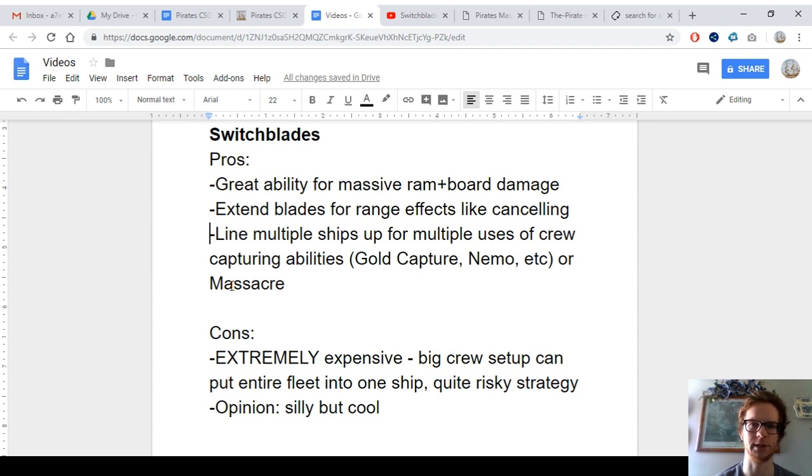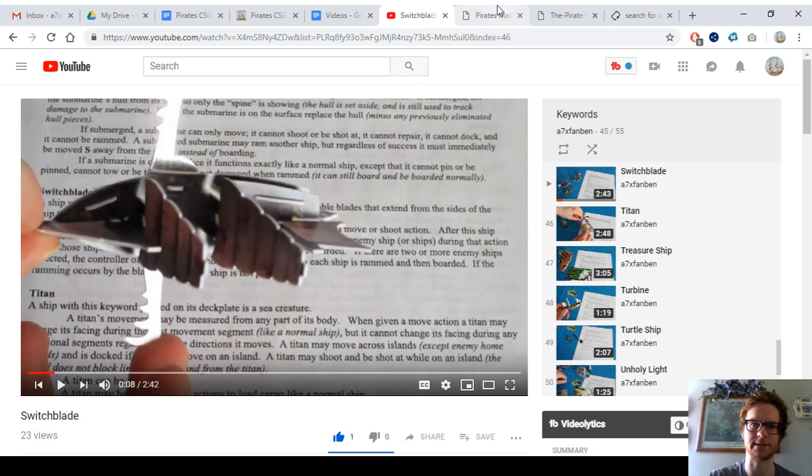And then a Captain and Helmsman minimum of 11. And then you want to get extra actions or an Oarsman or plus one boarding. So you're often going to be spending at least 40 points, and sometimes more on the total ship crew complement — the total number of points you spend on the ship including all the crew.